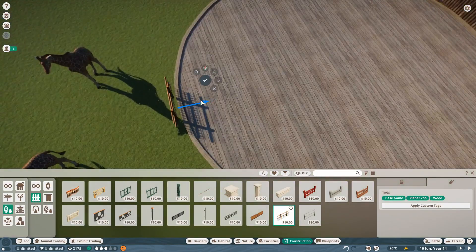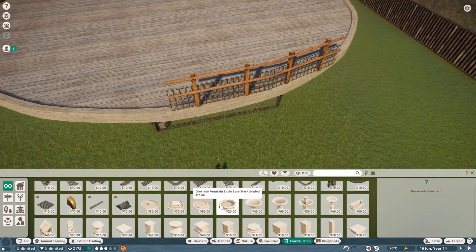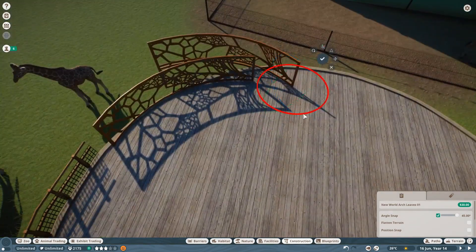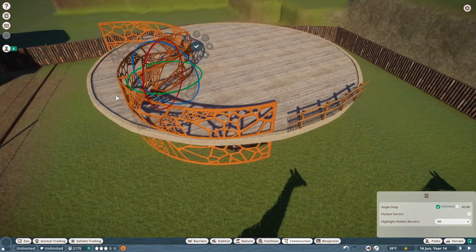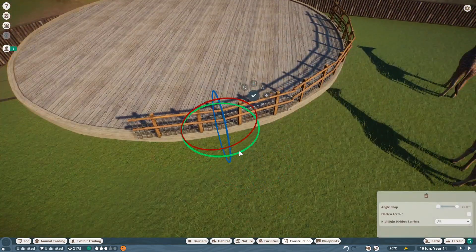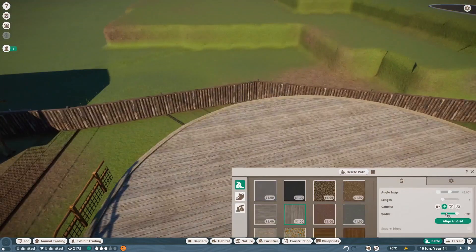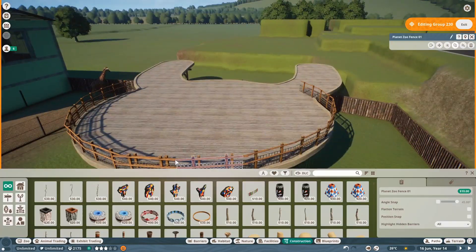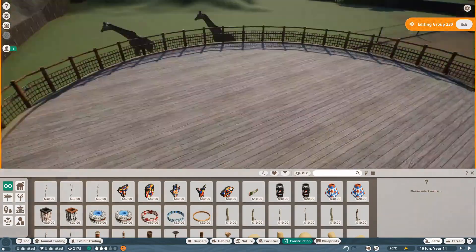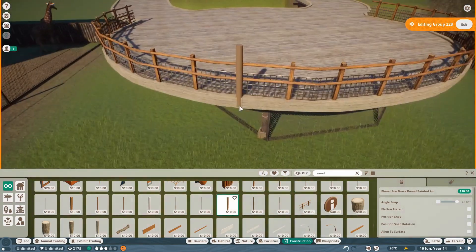Right now we're just working on the little fencing around here, and the fence is kind of wonky. I wish they had more curved fences in the decoration area, and even the habitat fences didn't seem like many of those could curve either. I wish they had a little more curvature to them. I didn't really find any mesh or see-through fence option, because I could have built a wooden post all the way around, but I wanted you to be able to look into the enclosure. I think this little fencing turned out okay though.